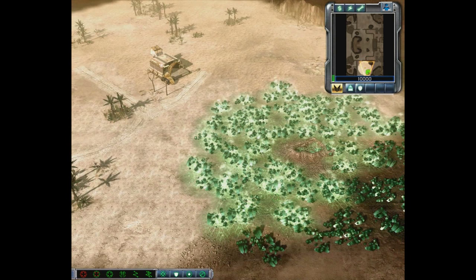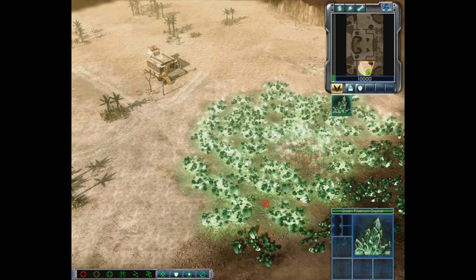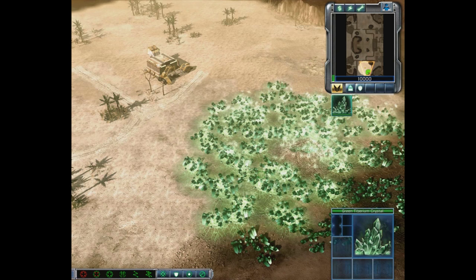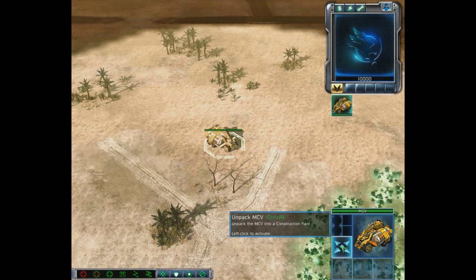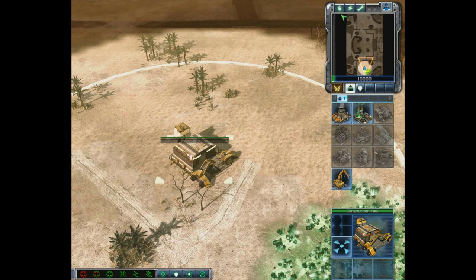In the Command and Conquer world, this green stuff growing out of the ground is known as Tiberium. Tiberium is a very energy and mineral-rich crystal — it's toxic to humans, but its value when processed is amazing. In order to get this resource harvested and processed, we need to build a refinery. When we start the match, we start with a vehicle structure called an MCV — a Mobile Construction Vehicle. When deployed, it turns into a Construction Yard.